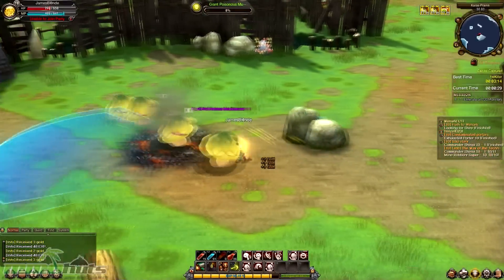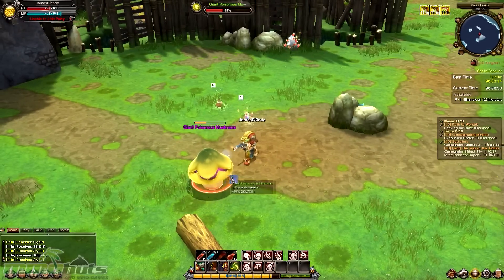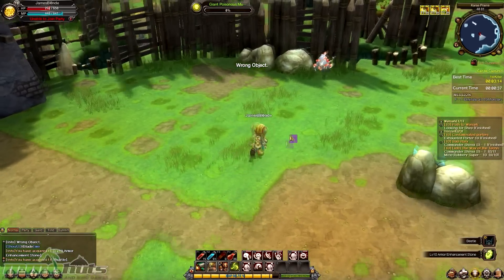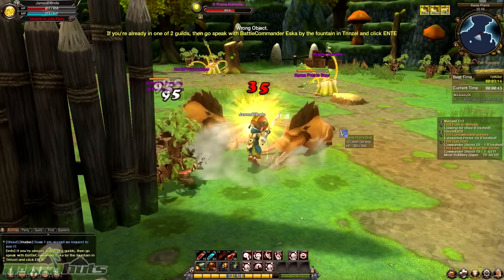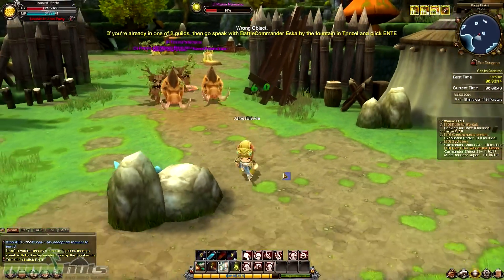With the swordsman you can play the tanky fighter role with the sword and shield, or you can pick up a two-handed sword for the more bruiser-type role. As you continue along the path you've decided, each of the classes branches out and evolves with new, more powerful skills at the various higher levels.